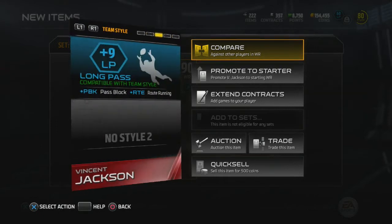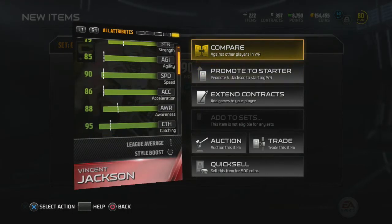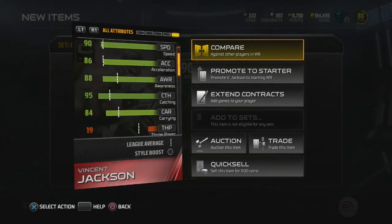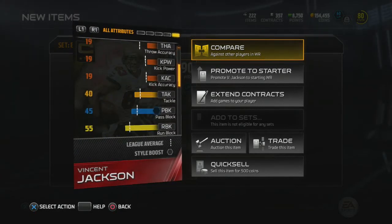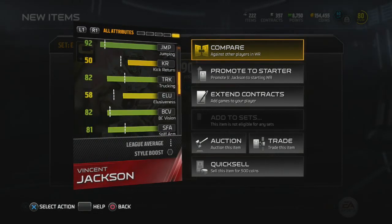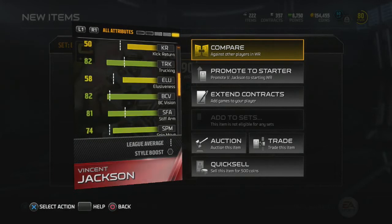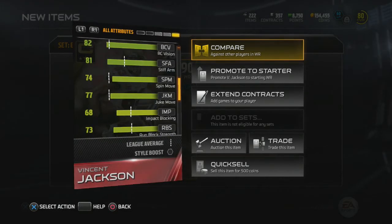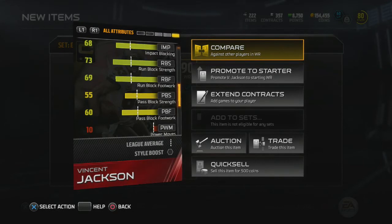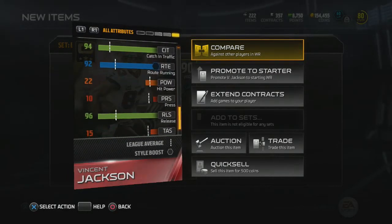Looking at the other stats: 85 agility and 90 speed — not bad; he's not the fastest receiver but 90 speed can definitely work. Carrying is nice at 84 for a receiver. Jumping is 92 with a 65 frame, so he'll be winning a lot of jump balls. 82 trucking is very nice for a receiver, decent run block strength and impact block, probably just because he's a big guy overall. Good stamina too.